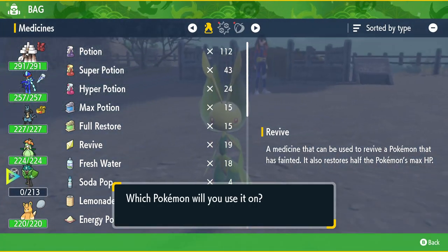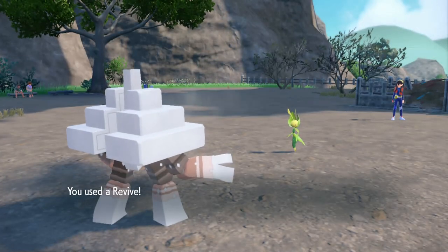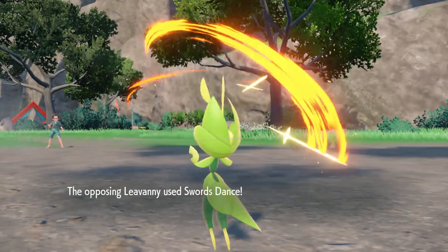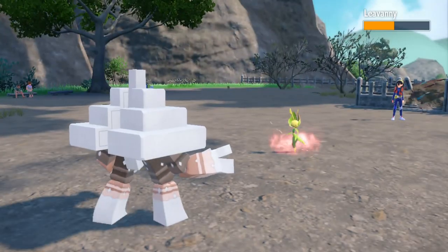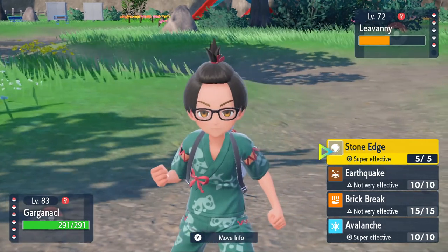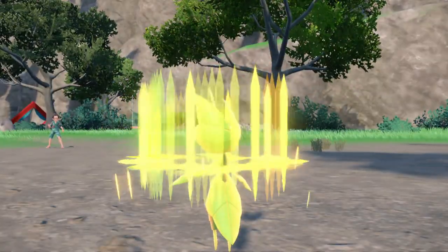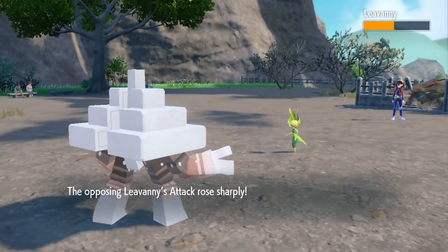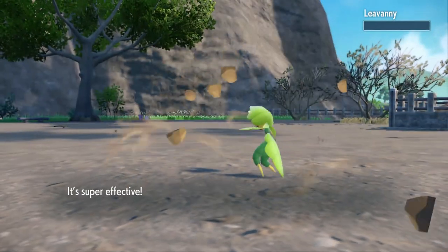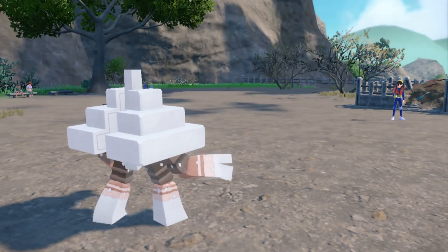I did waste a mastermind on Garconel during the final battle where we challenged Ogerpon and caught her. I'm seeing that Stone Edge has a super effective hit here — it was on Livani, not Serato. Livani used Stone Edge and it took Garconel down in battle. Now everyone can gain SP.